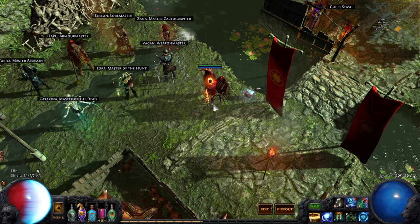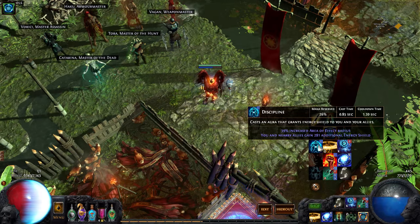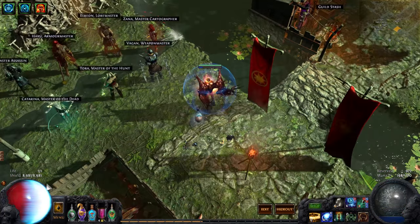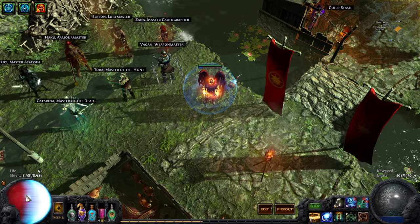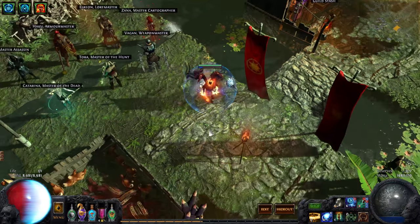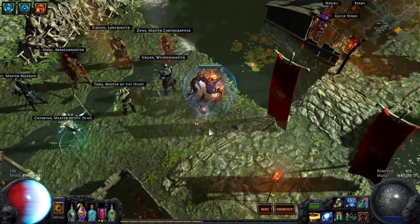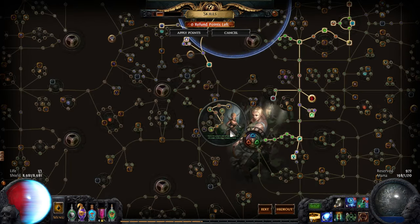I'll justify everything I did with this in a bit. So I run Hatred, Discipline, and Herald of Ash. It's a completely ES-based build, so we run Chaos Inoculation and all that kind of jazz. Which is apparently not a special thing this league - there's a lot of Pathfinders that do this, but I'll show you the tree and what I did here.